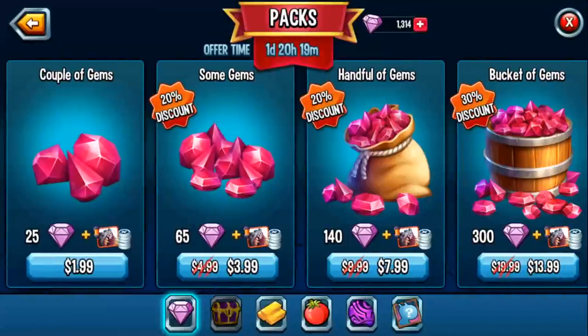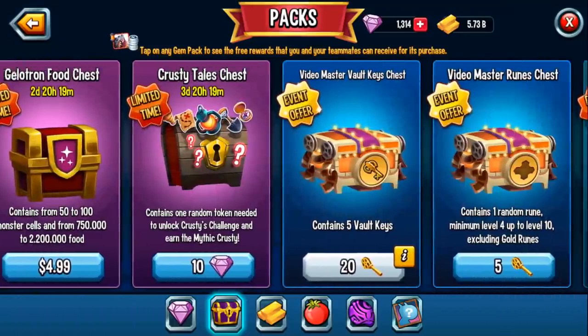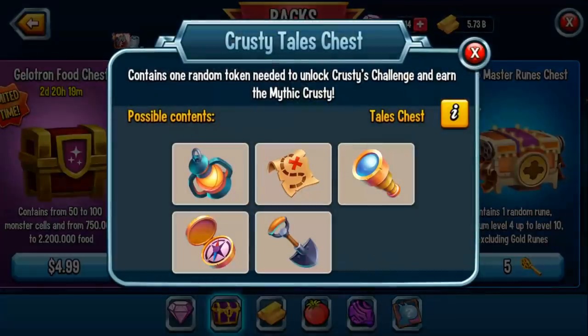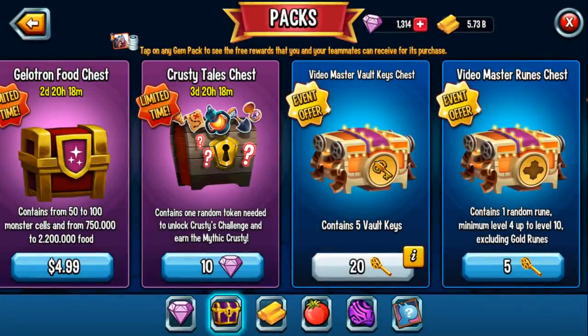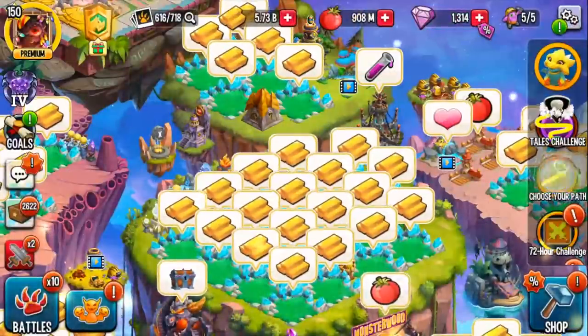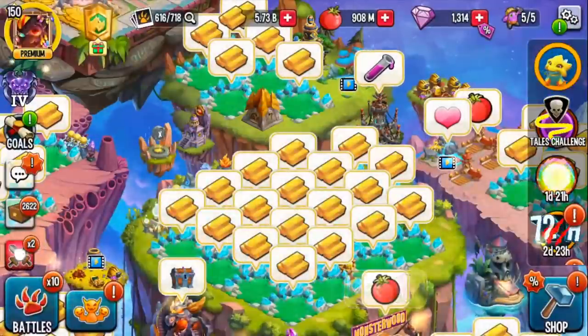Social Point does sell the Crusty Tails Chest, but the problem is you only get one random token. If you're missing three items, I can't recommend purchasing it because you might have to buy a ton of them. You could spend 100 gems and still not get what you need, so I don't think it's worth it. But that is an option. Going back to the Tails Challenge itself...